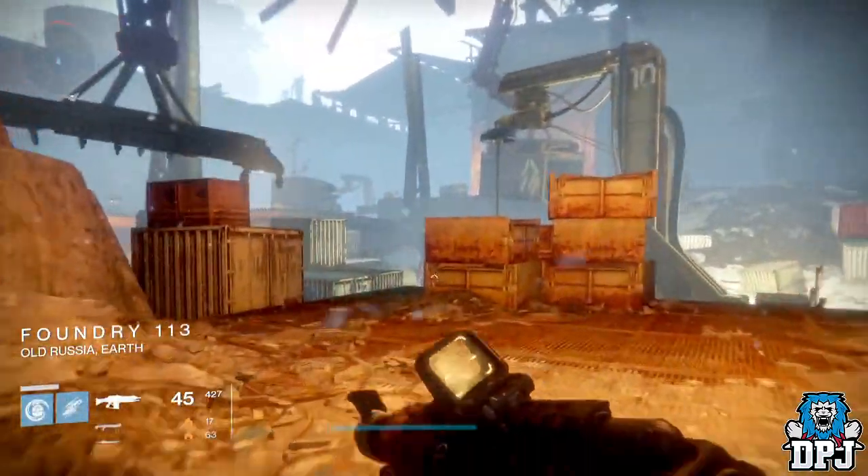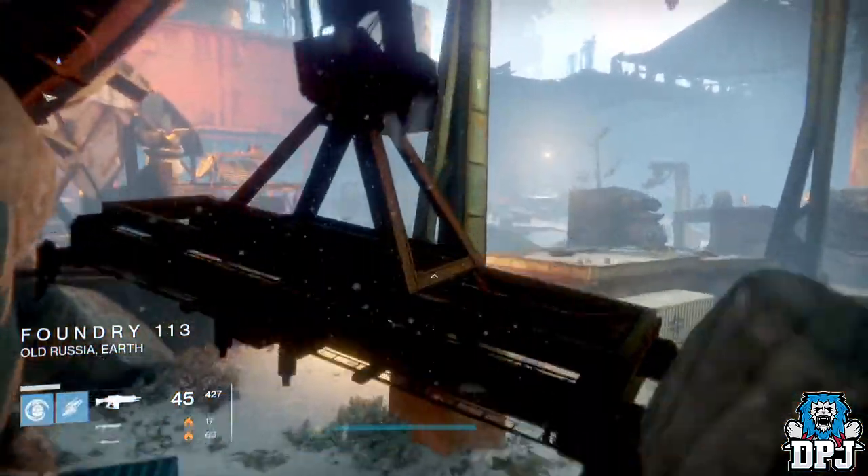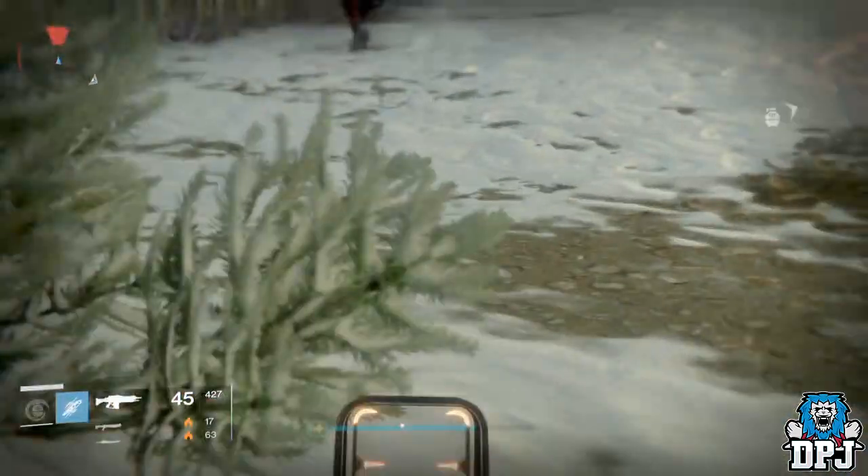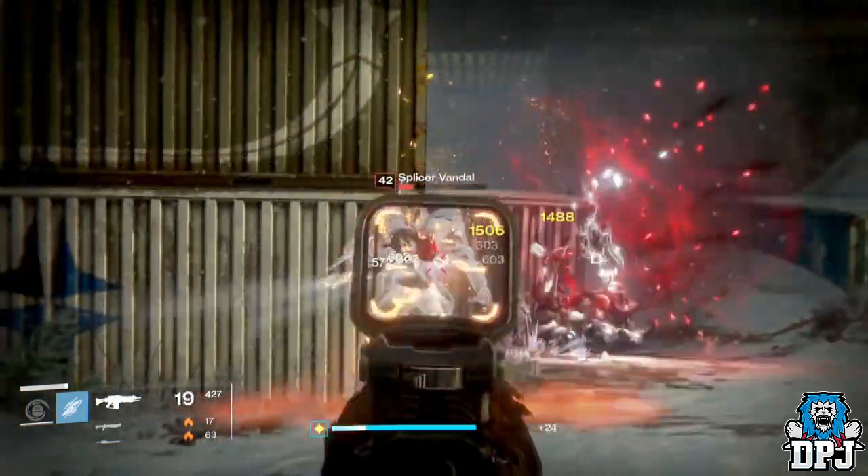Once you get to Foundry 113, I'd recommend taking out all the ads because all they're going to do is cause you trouble while you're trying to jump up. Kill all these enemies so they don't shoot at you when you're trying to glitch in.